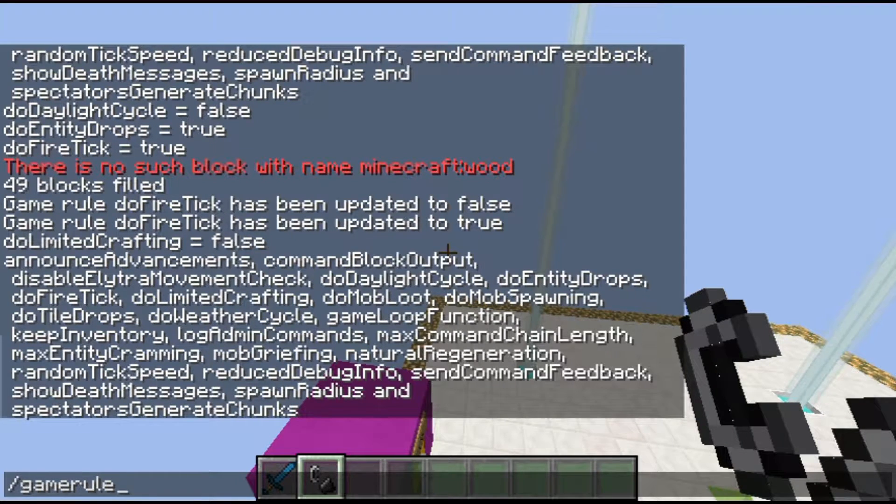Limited crafting is off by default and it'll only allow players to craft recipes that they have unlocked. doWeatherCycle is whether or not there's weather. gameLoopFunction — if you ever mess around with functions, you could have a function constantly on a loop. For example, if I create a function that puts me into creative mode, I could set that as the game loop function, and I could also clear it by setting it to dash.